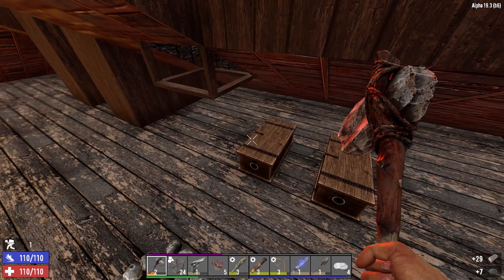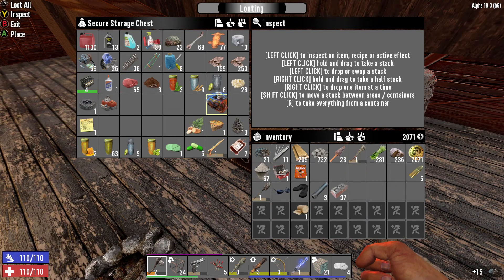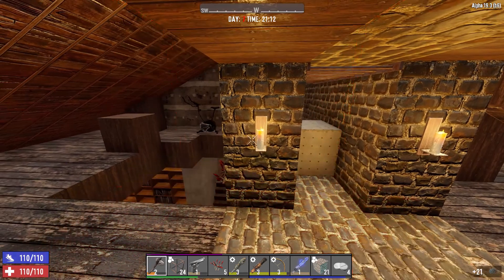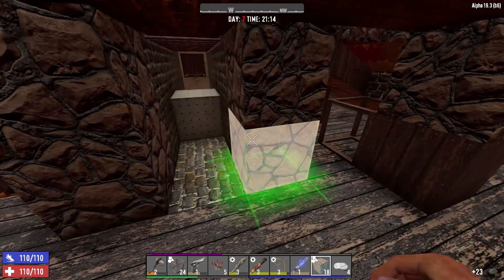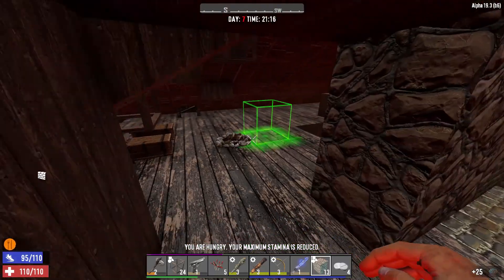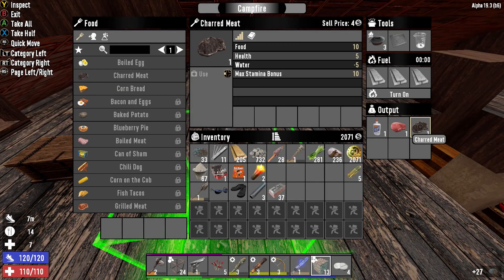We'll use the forged iron for repairing as we go along. We're not going to get the electricity set up tonight - we'd have to clear out too many blocks and it'll take too much time. We'll do that first thing in the morning. Going to add a little bit to this area and pick up these candles. We're hungry again - let's eat up and get maximum bonus for the night.